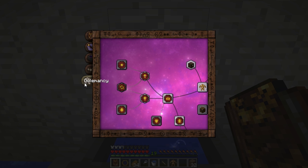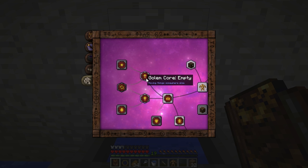In your Thaumonomicon, on the Golemancy tab, to the left of the gather core is the fill and empty cores. The empty core takes things out of an inventory and puts them somewhere else, but you can filter on what's being removed. We need an empty blank animation core as the catalyst, with some Lucrum and Vacuos Essentia in the Crucible.